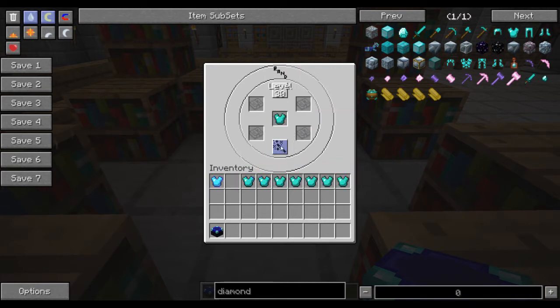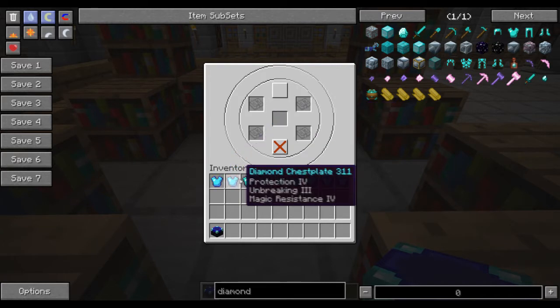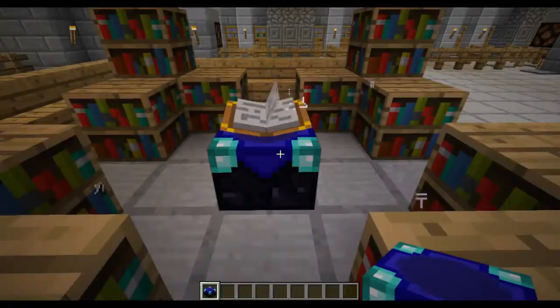Of course, there's still the option of just randomly enchanting with the maximum levels. See — Protection, Unbreaking, Magic Resistance, Fire Protection. It's pretty simple stuff.